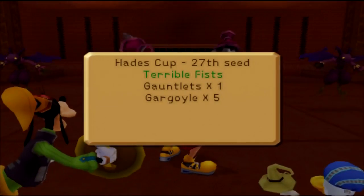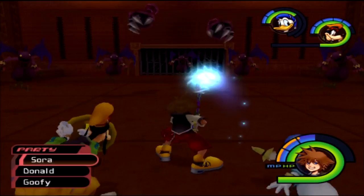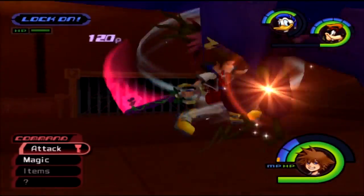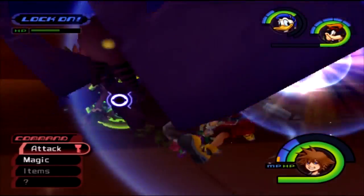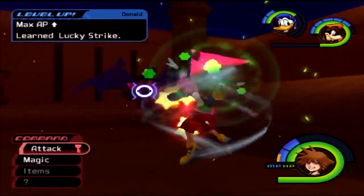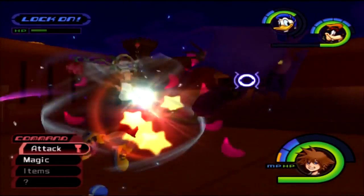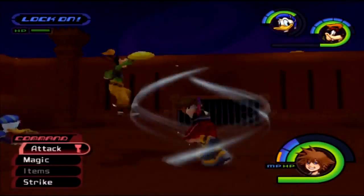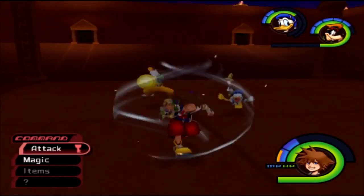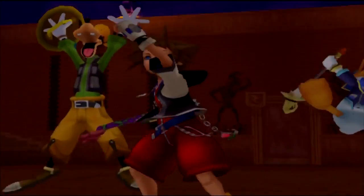We have a Gauntlet and five Gargoyles. The best approach is to start the fight off with Aroga and then focus on the Gauntlets first. The Gauntlets aren't that threatening, but if you let them go they can be a really deadly threat. Donald learned Lucky Strike, so hopefully I can get my hands on the Defender Shield and Wizard Staff.